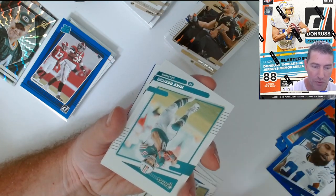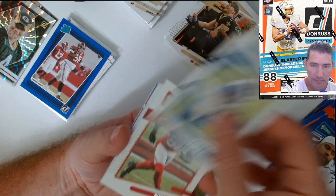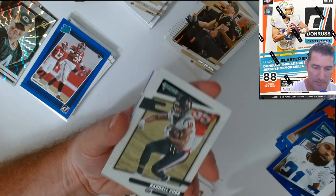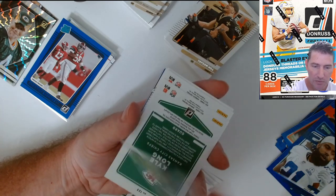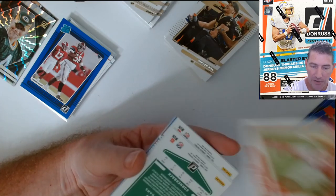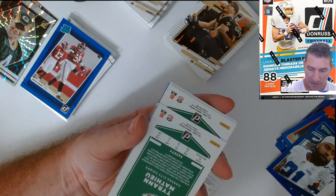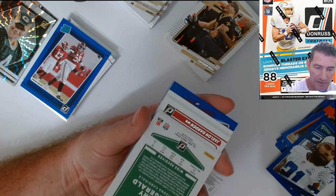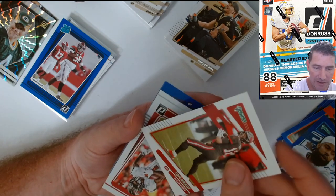Jeff Okudah. Andre Swift. I'm guessing all these ones upside down are the variation prints. Jalen Ramsey — letting that hair grow out. Honey Badger. Larry Fitz — did he retire? I think so. Brady.